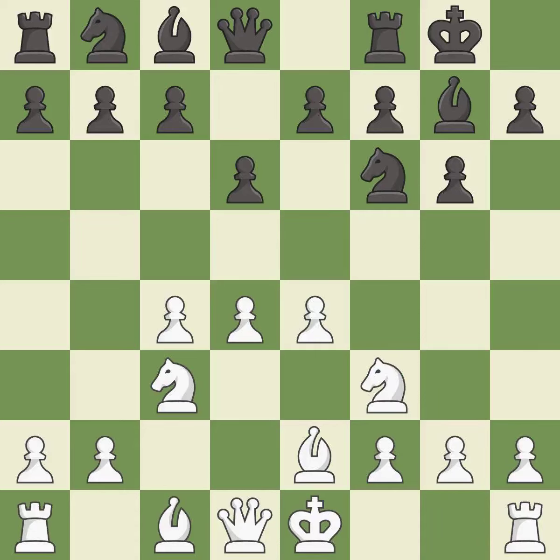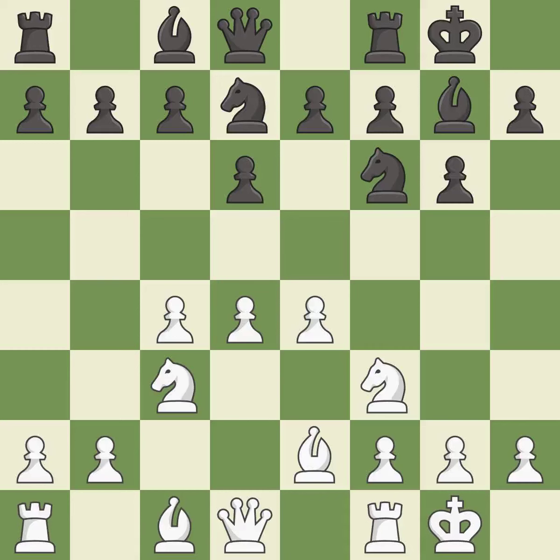Nf3 develops the knight, defends the d4 pawn, controls the e5 square, and prepares to castle. Nbd7 develops the knight toward the center, supports the knight on f6, and controls the e5 square. Castling gets the king out of the center and activates the rook. e5 takes space in the center and attacks the d4 pawn.